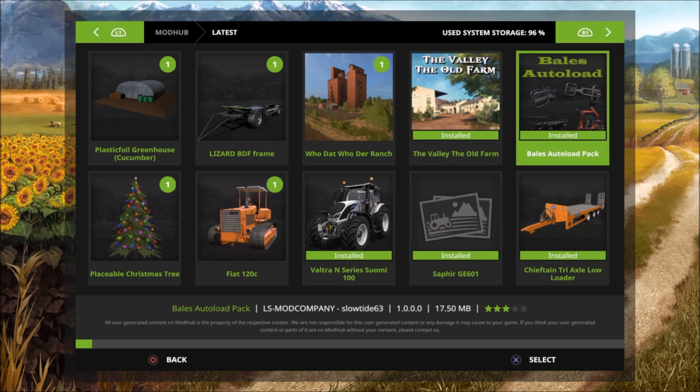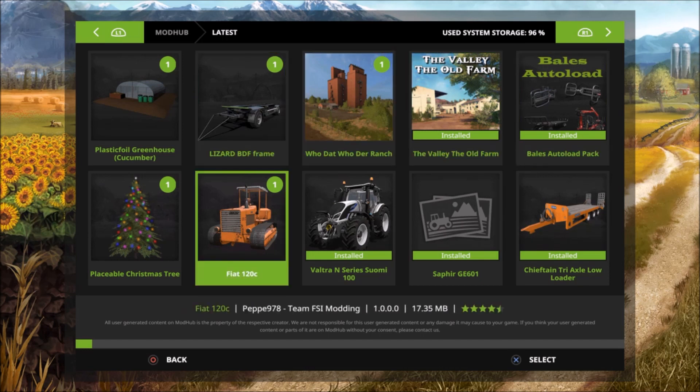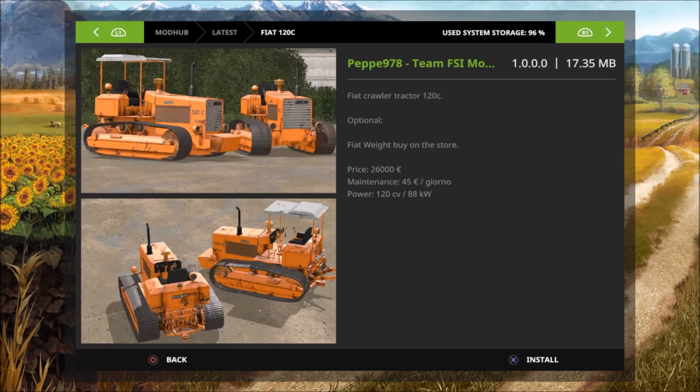Next we got the Fiat 120C by Pepe 978 from Team FSI Modding. This is a Fiat crawler tractor 120C with an optional Fiat weight available on the store. The price is only 26,000 euros, maintenance is 45 euros, and power is 120 horsepower — that's 88 kilowatts.